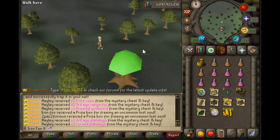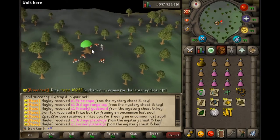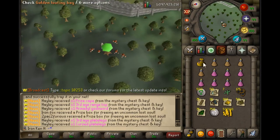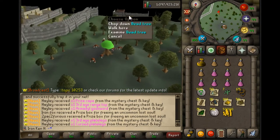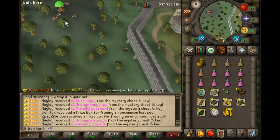Why is there an old spirit tree right here? Is there any functionality on it? Why is there a spirit tree next to the Grand Exchange? No — this is where the Grand Exchange goes, okay.